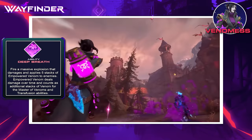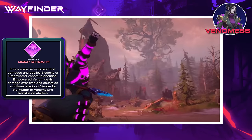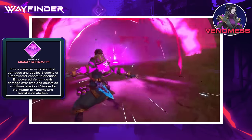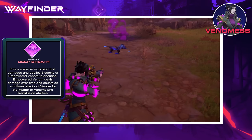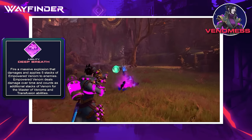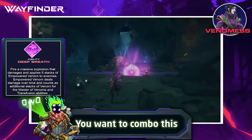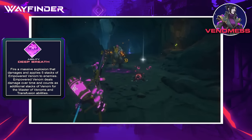Venomist's ultimate, Deep Breath, is a massive explosion of poison that adds 5 stacks of empowered venom to all enemies. This empowered venom is separate from normal poison stacks but counts as 5 bonus stacks for abilities like Transfusion and Master of Venoms — meaning you can effectively have 10 stacks of poison instead of the normal 5, creating a very powerful combo.